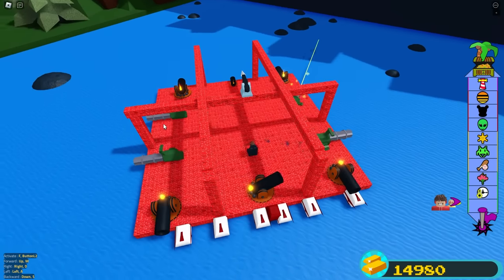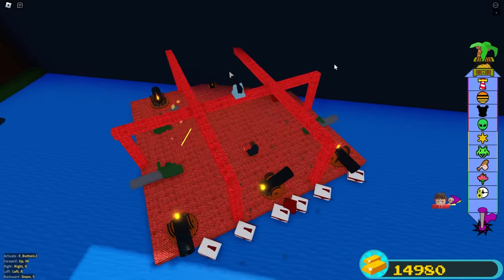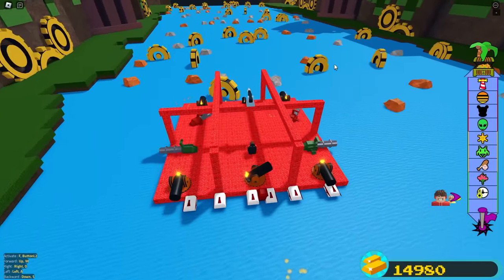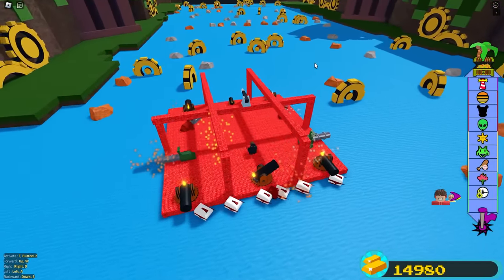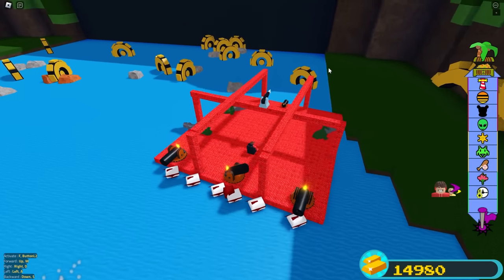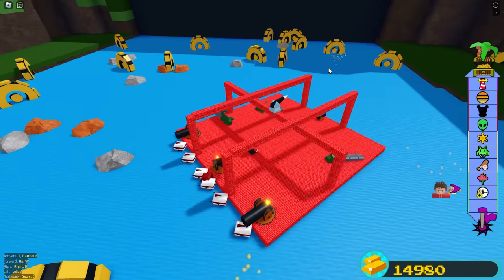Are you ready? Three, two, one — launch! Boom, I'm going! I got turbines, let's go! Shoot at the rocks, get them out of my way. You're kind of my shield. Yeah, I know, but I can still make it first. You don't have as many turbines as me on the back, so just because you have a tiny boat doesn't mean you're faster.